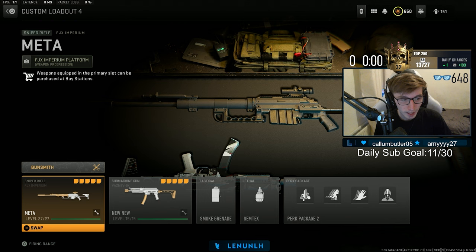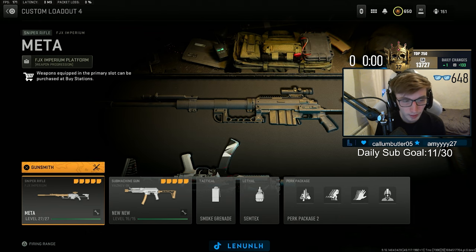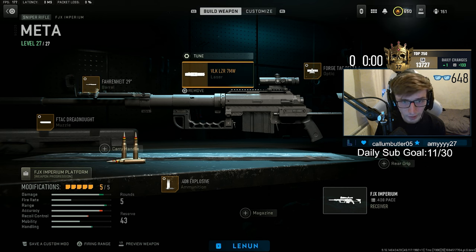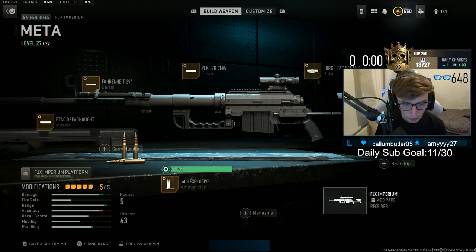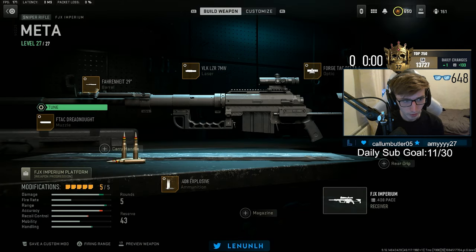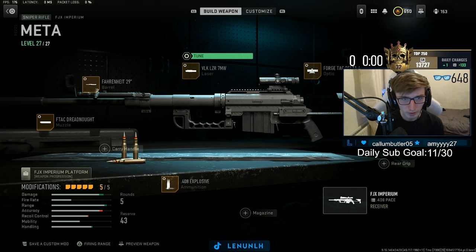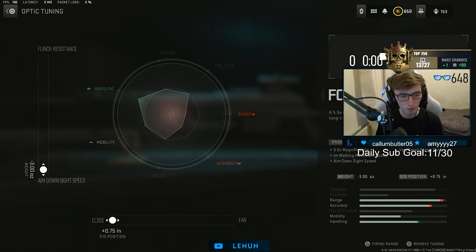The next class is the FGX sniper class. I don't use this as much, but I know you guys might want to use the FGX. So here's the build: F-Tat draw dreadnought, the Fahrenheit 29-inch barrel, the VLK laser, the Forge-Tat Delo Optic, and explosive ammunition rounds. Tune the explosives, explosive ammunition, the muzzle, the barrel, the laser, and the optic as shown. And that's that build.